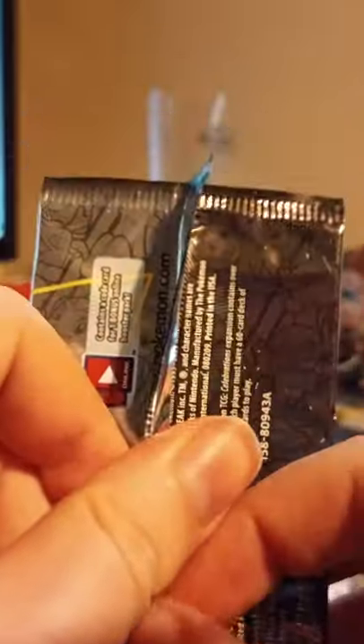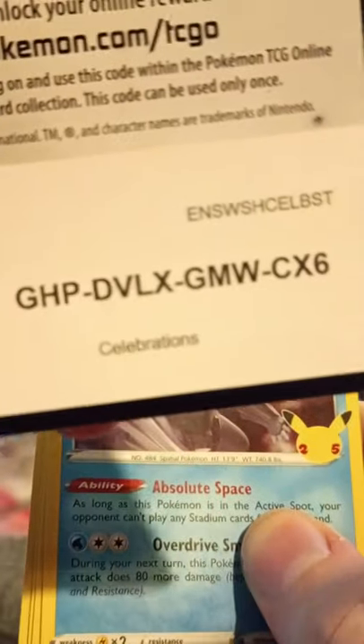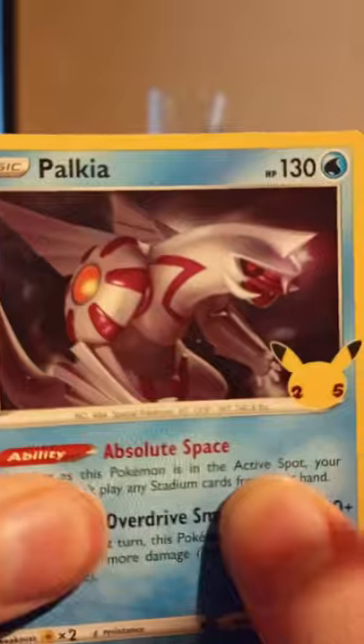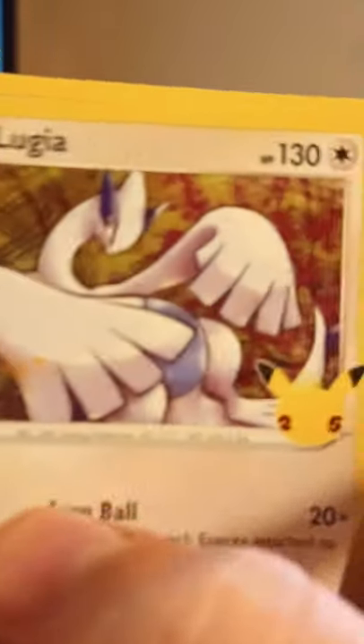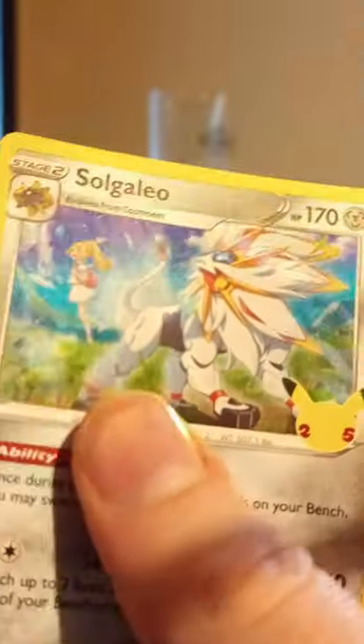Last pack of the episode. Anything good will make me happy. Code cards make me happy. Palkia does not make me happy even though we're going into gen 4. Zekrom does not make me happy. Lugia now does not make me happy. That was a dud pack - a dud pack to end out what was a good alright episode I guess.